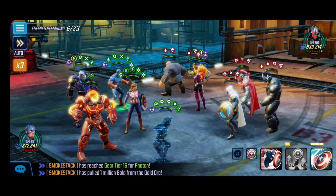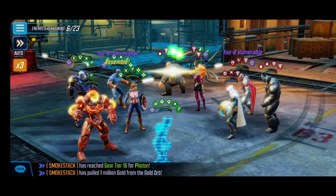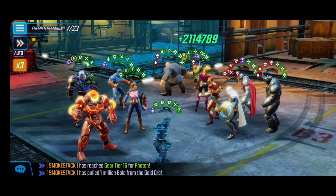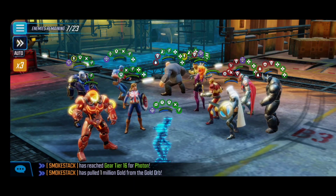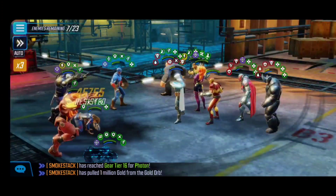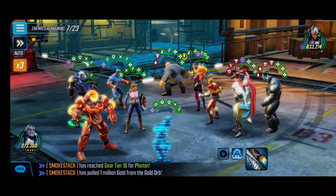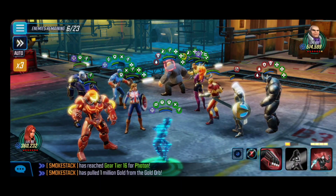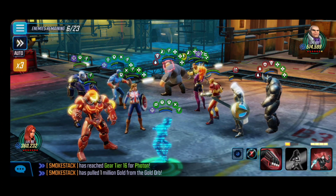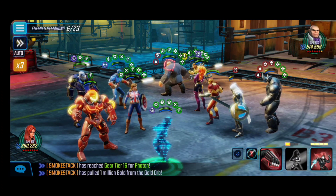Captain America is great for spreading vulnerables with his basic attack and offense down. Doc Ock may provide some regen and support but it's not a big deal since we already took care of Kang in the previous attack. Ultron goes down and now we're in a really, really good spot — a lot of these remaining enemies don't do much damage, which is absolutely amazing for us.